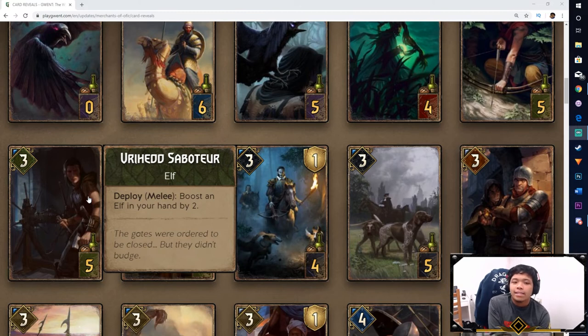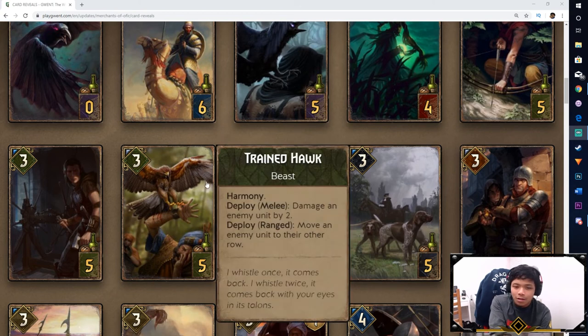Next, another Scoia'tael card — the Vryhead Saboteur. On Deploy, boost an Elf in your hand by 2. This is a stronger version of Dwarven Agitator in terms of power, though not so much the ability — Dwarven Agitator boosts a Dwarf in your hand by 2, usually used to support engines like a Dwarven Berserker or Sheldon Skaggs for a last-turn power swing. I'm not sure what Elf would need that kind of big power boost, perhaps a strong engine. For slow play I'd prefer the Vryhead Saboteur because playing a 2-power card like Dwarven Agitator on Blue Coin turn isn't great when you're trying to win on even.